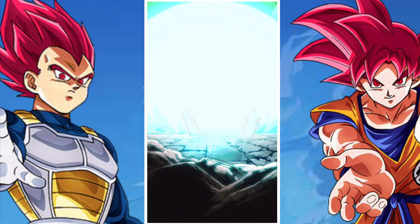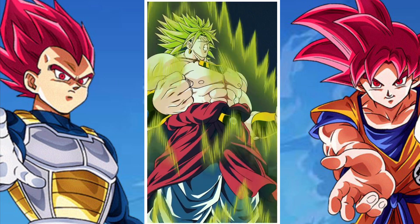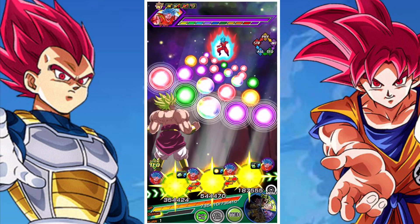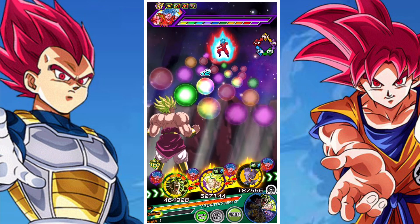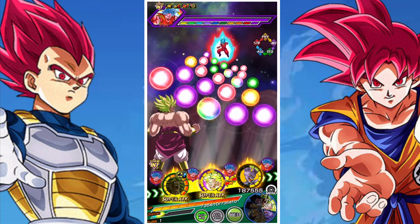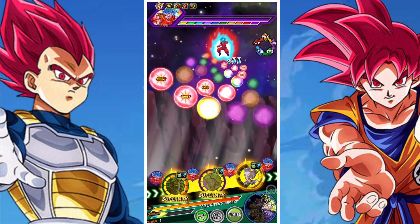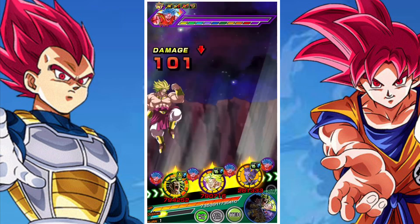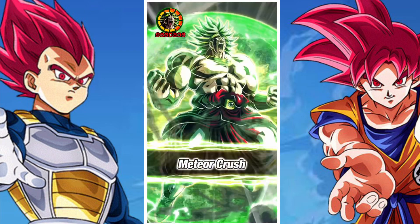In terms of taking out Goku and what you need to bring, we first have to assess the fact that he's a single type unit. Having an INT type enemy generally speaking means that bringing physical-based units is going to be the best bet for damage, protection, defense — everything all considered. That's generally the first point of call.